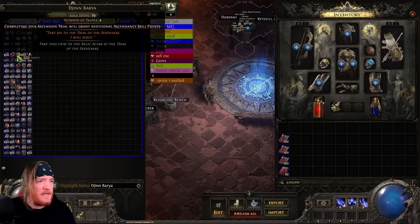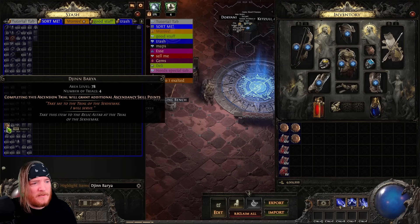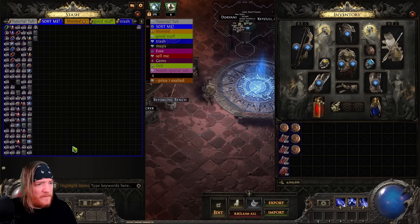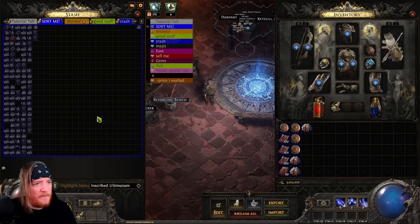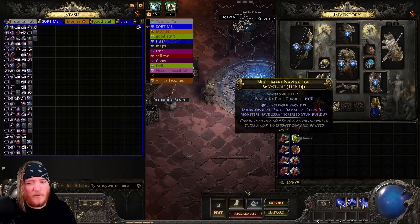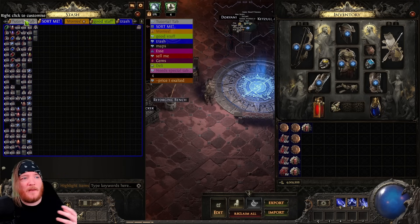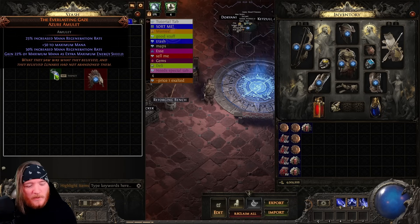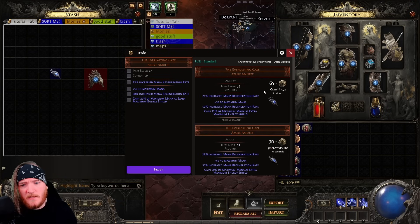It's not just a price check tool. For instance, you can press Ctrl+F and it highlights all matching items in your inventory. You can quickly type in what you're looking for and it helps with inventory management and organization.